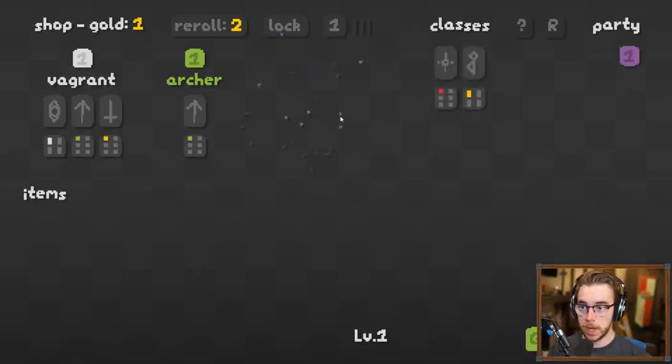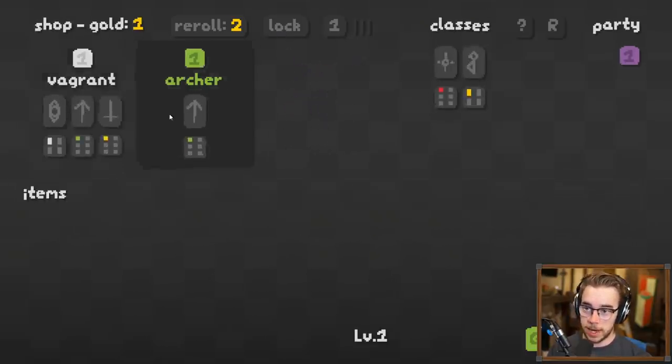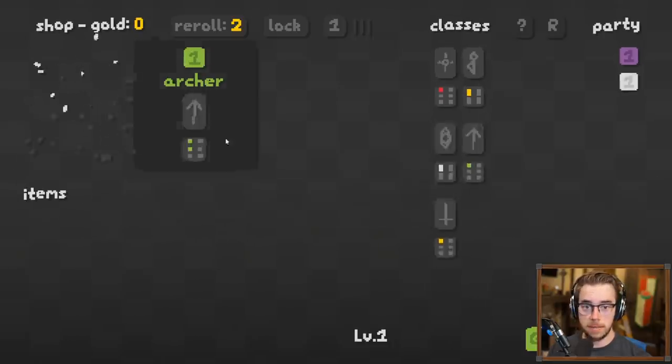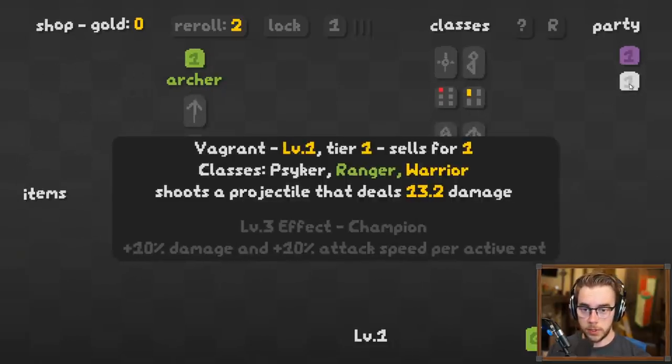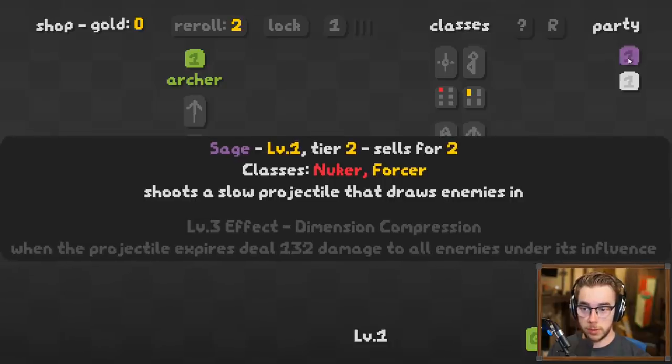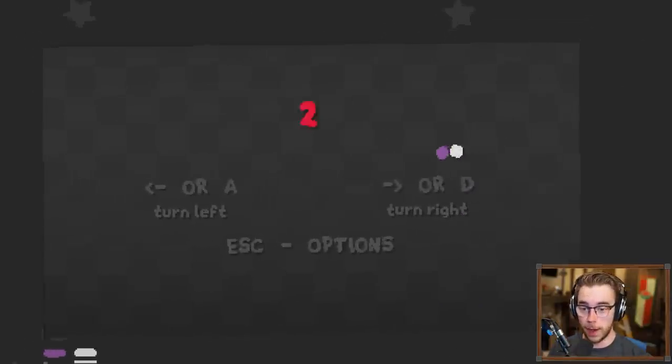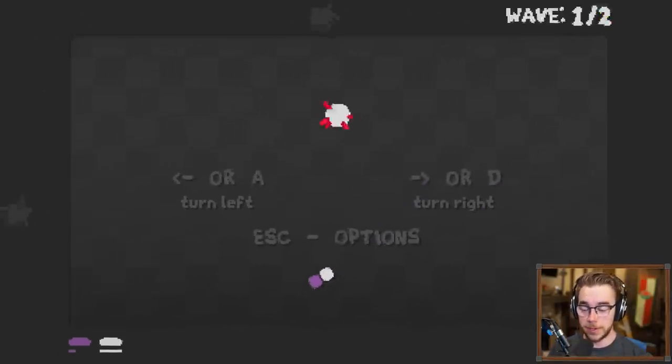Let's get a Sage — why not? I could have gotten Vagrant and Archer, they're both Rangers. Vagrant has like eight million traits — shoots a projectile that deals damage, shoots a slow projectile that draws enemies in. You don't actually do damage, but that's fine. Let's get into it. This game is just so fun, so simple, and so addicting.